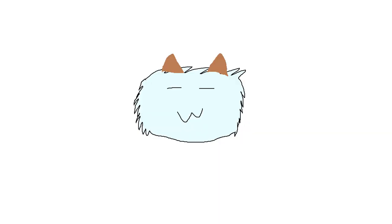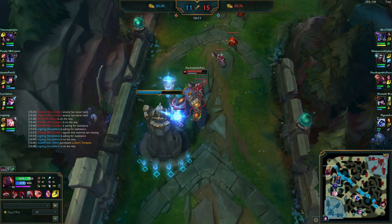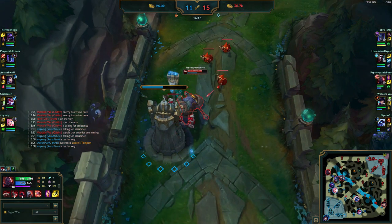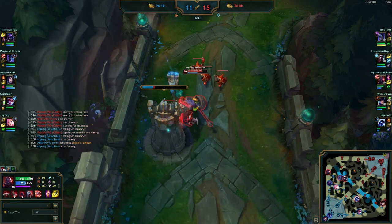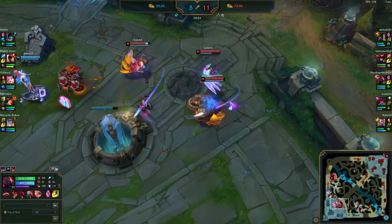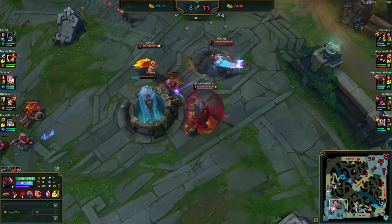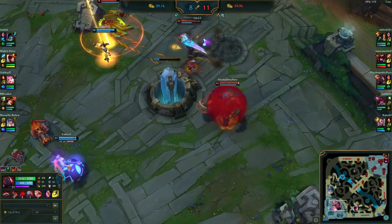From this position, you have two potential game plans, and all of this depends heavily on the team comps. If your team outscales, play traditionally and catch side waves like any other mid laner would do, playing for side tier 2s to inflate the gold advantage. If your team gets outscaled, then you're on a timer. This is where you'll abuse Scion's passive to force an early mid inhibitor, preferably around the 17 or 18 minute mark.